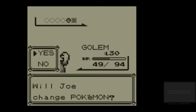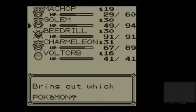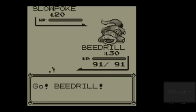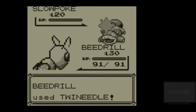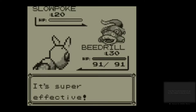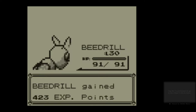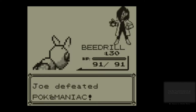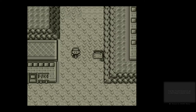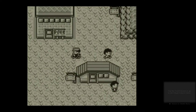The trainer is about to use Slowpoke. I think we determined last time that the best move against Slowpoke was Twin Needle — might as well double check. Twin Needle. So close, but then we hit again so it's fine. There we are. We're in Lavender Town — let's quickly heal up.